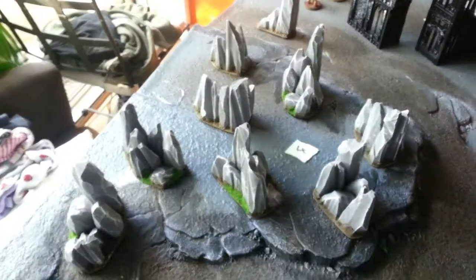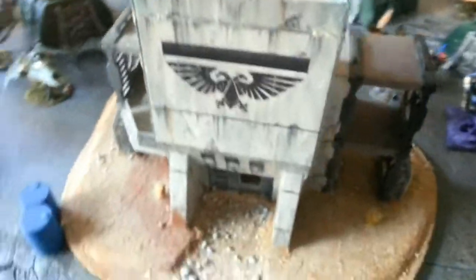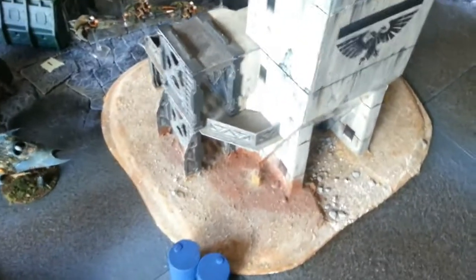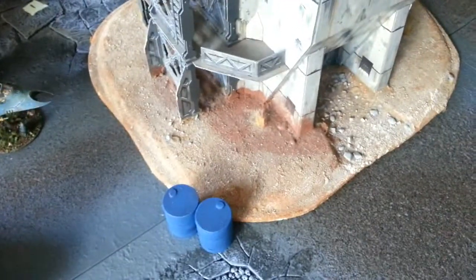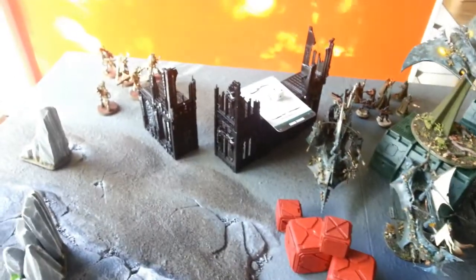The table has area terrain with 5-up cover, a ruined building providing cover if you have a foot in it, impassable ground floor of that structure, and ruin blocks which will block line of sight. There's also a structure you can go on top of and hide behind, providing some area cover if you put a foot on it. There's another ruin on the other side as well.